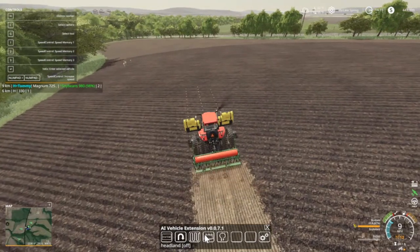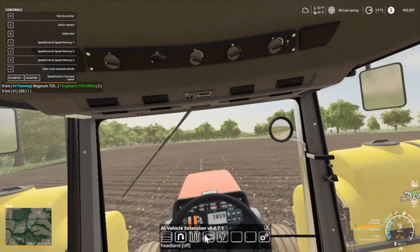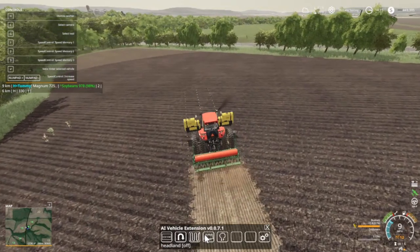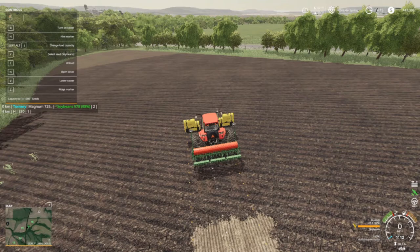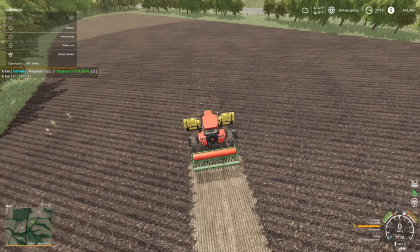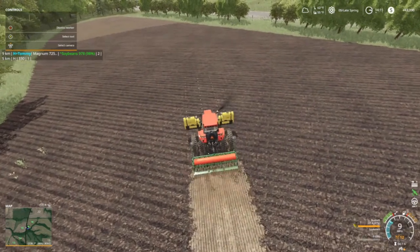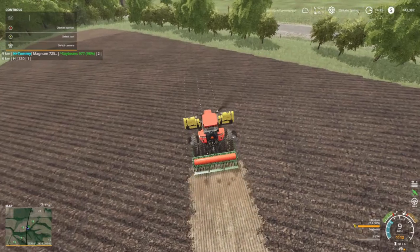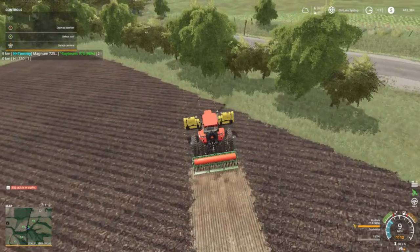I just hired a worker and it's going pretty much the same as our GPS is. I'm gonna let him around and see which way he turns around first. Uh oh — no, no, what did I just do? I was just trying to take the AI thing off. Okay, we're back on course now. We're getting a little bit off course but it'll be all right — as long as he can turn around on the ends I can come back and get the ends.